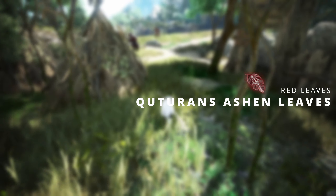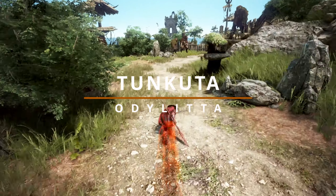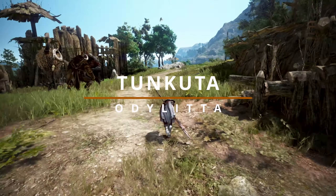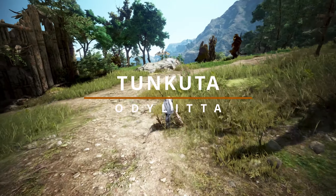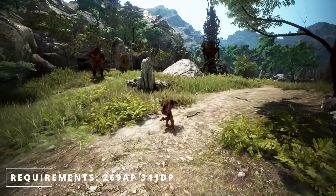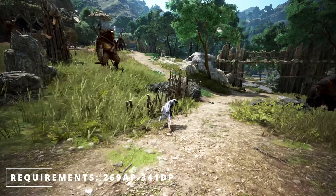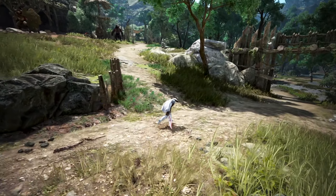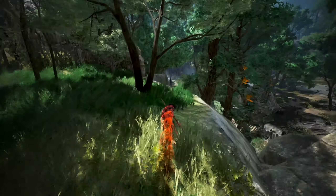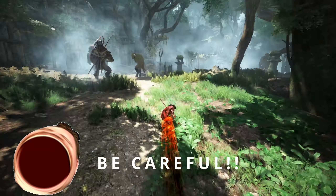Next we have the Kudaran's Ashen Leaves - the red ones for the body. Turos is actually one of my favorite group grind spots in the game and will be your entry level for these leaves. Believe it or not, you can actually come here around 269 AP and do okay, but the real requirement is 341 DP because they hit quite hard. They have a slightly lower AP cap, so hitting it at earlier gear score is not as bad, but be quite careful if you're coming here that early.